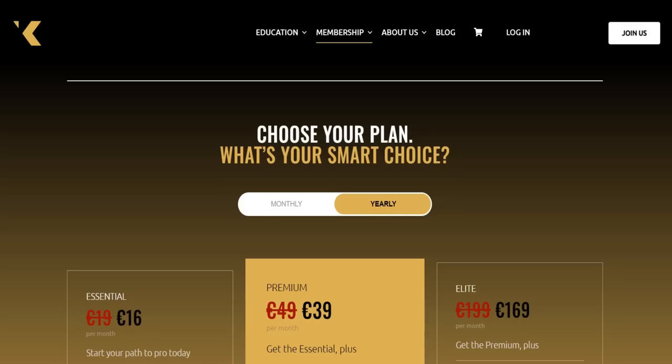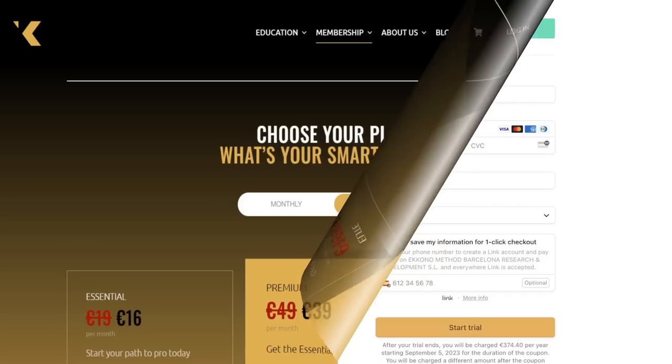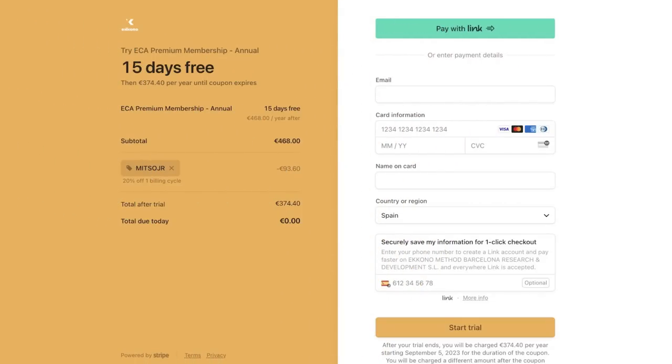If you missed the announcement, the Econocoaches Academy just launched their new virtual campus. You can check it out using the code METSUJOGR from the link in the description.